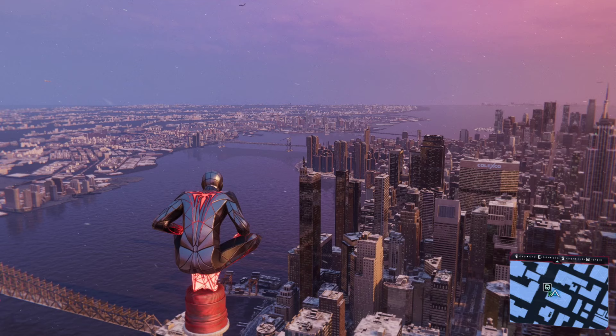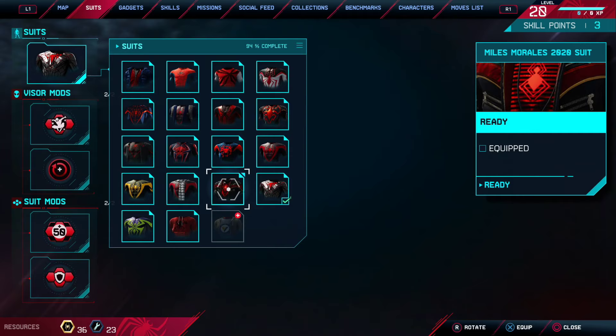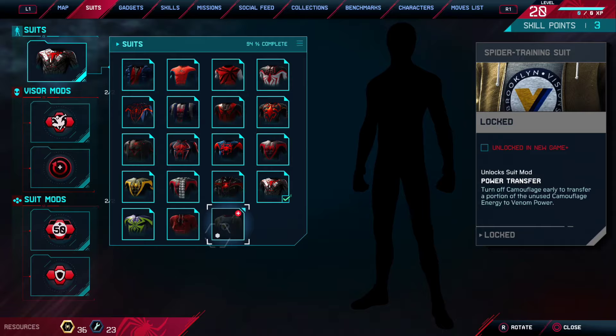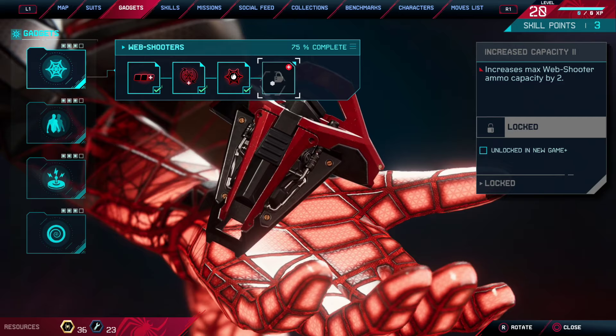Welcome back to another video on Spider-Man Miles Morales. In this video I'll be explaining what 'locked in a new game' means. If you go over to your suits, I've got almost all my suits except for one — it says 'locked, unlocked in a new game plus.' When you go over to your gadgets and want to upgrade to the max, like my web shooters — I've got all three upgrades but can't get the fourth because it says 'locked.' You have to unlock it in the new game, and it does the same thing with all the other gadgets.